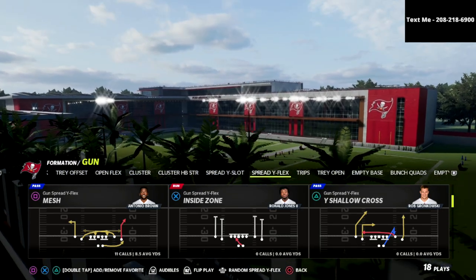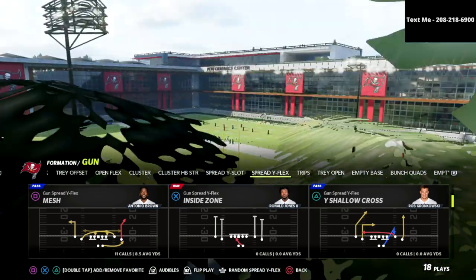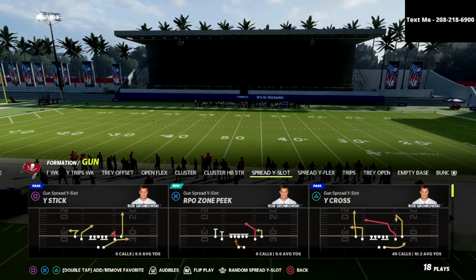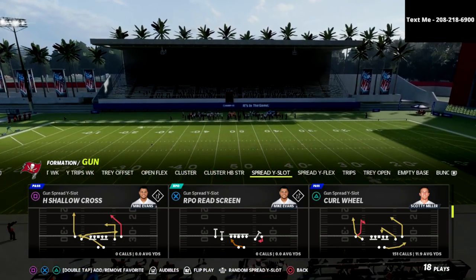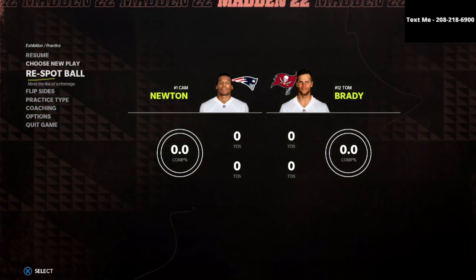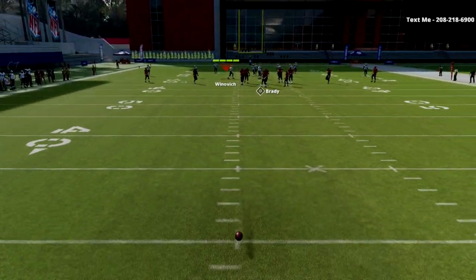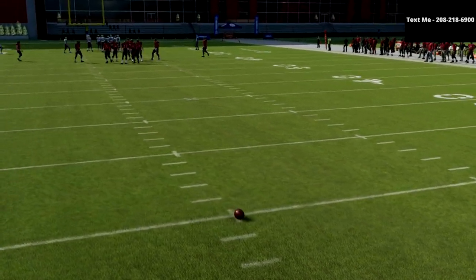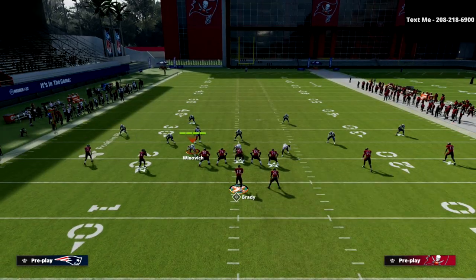It's a really good play. But the problem is Curl Wheel doesn't have the meshing routes where they drag and sit in zone and continue to run against man. So we're just going to have them continue across regardless of what the defense does. This play in my personal opinion is best run on the left hash, because it's going to allow my post route to have more field to work with. It can be run on both hashes, but I do prefer the left hash.